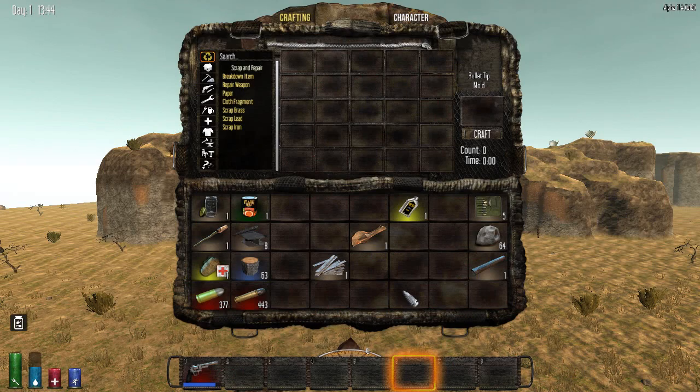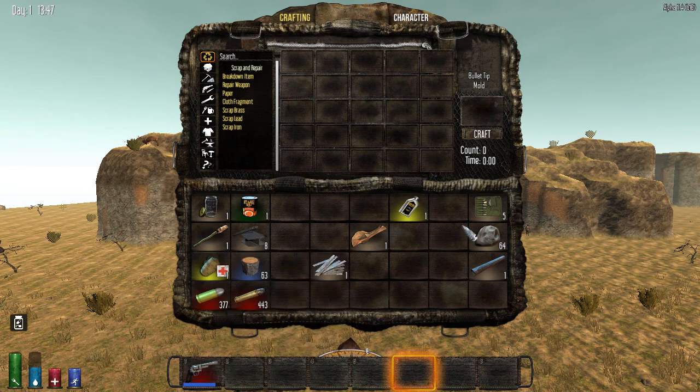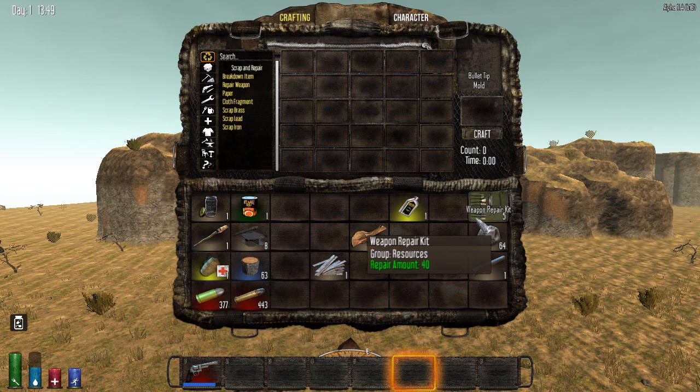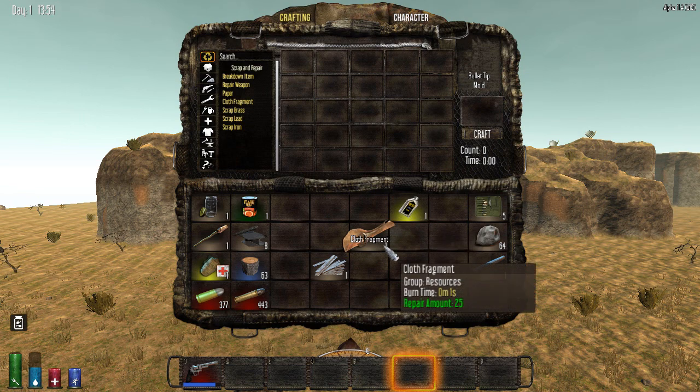The .44 Magnum uses .44 Magnum bullets, which are specific just to this gun. You can craft these if you happen to find some bullet casings laying around — that's useful if you're unlucky enough to not find any actual bullets. All you have to have is bullet casings, which you can find everywhere, and gunpowder, which is pretty common. If not, you're going to have to do some mining — get some potassium nitrate and some coal to make the powder and turn it into gunpowder.